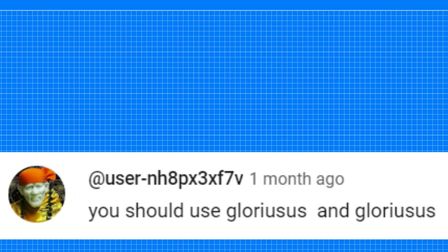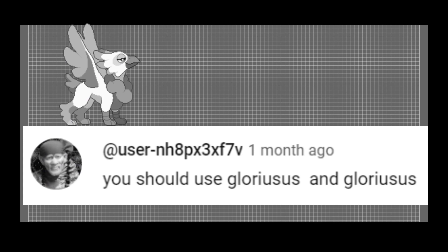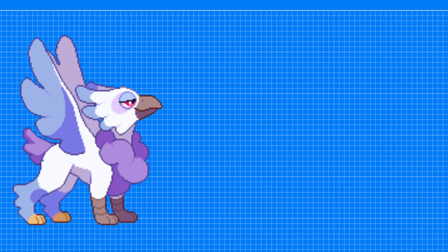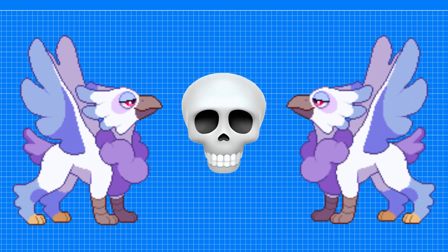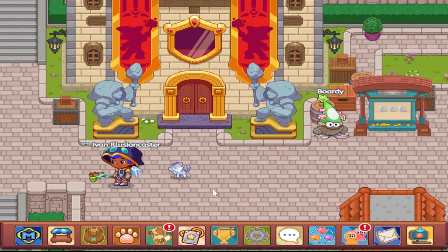Our next combo comes from user NH8PX3XF7V — wow, that was a mouthful — and he's using Gloriseus and also Gloriseus. I've used Gloriseus before and it's a pretty powerful pet, so having two on my team is going to be a deadly combo. I just added Gloriseus into my pet slots, and I'm back on my main account because I had a high level Slate that I was able to evolve into Gloriseus.